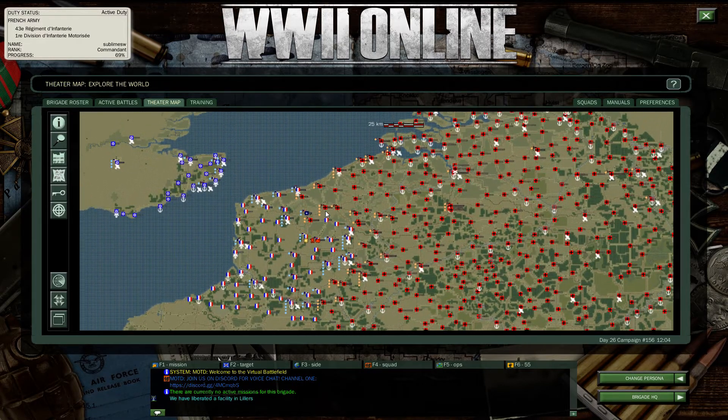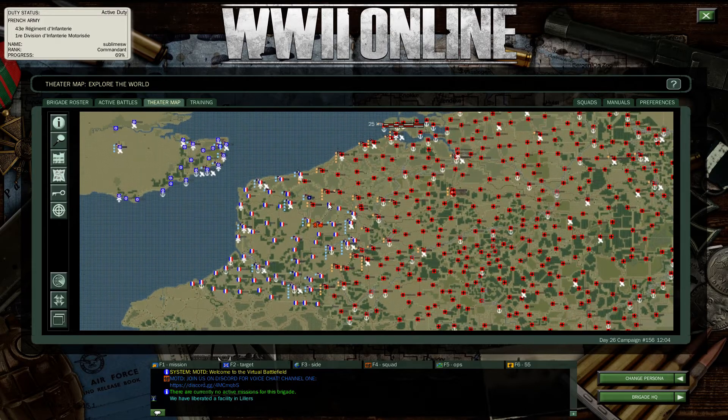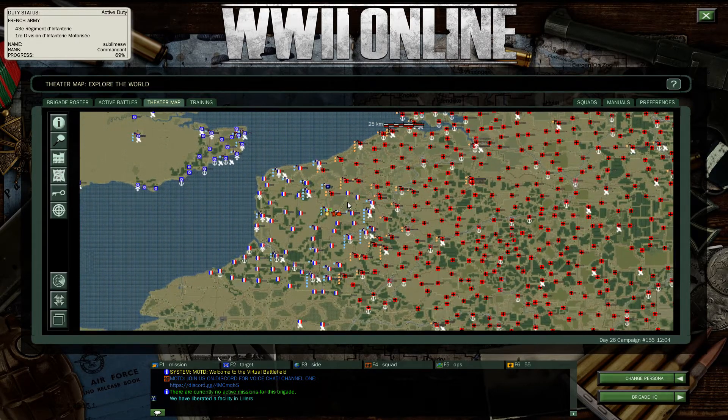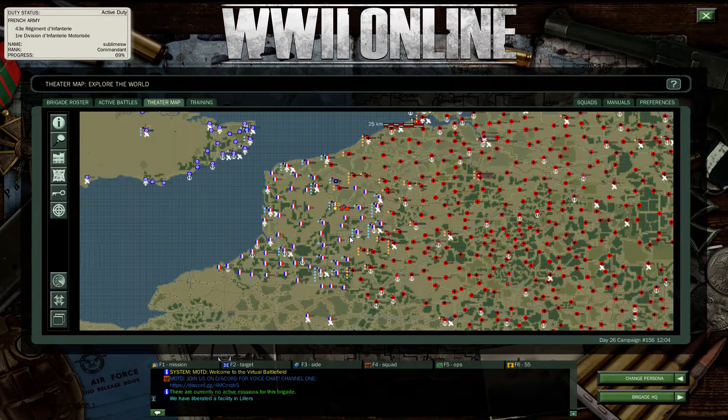As you can see, speaking of grand strategy, this is the state of the war. The Germans have pushed us back quite a bit. We don't know how long we're going to be able to resist, so the campaign may be relatively quick this time around. We're trying our best though. So let's zoom in for an example.